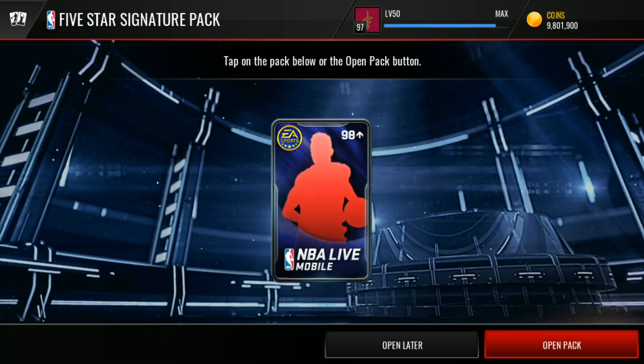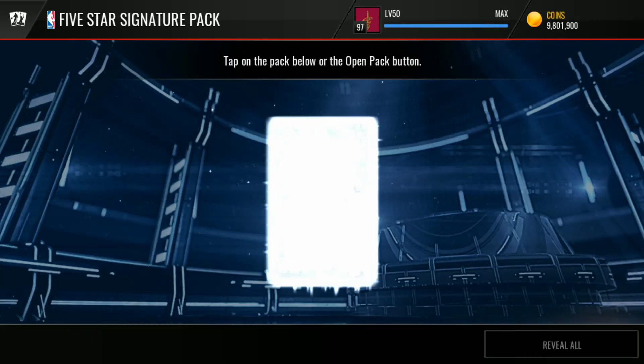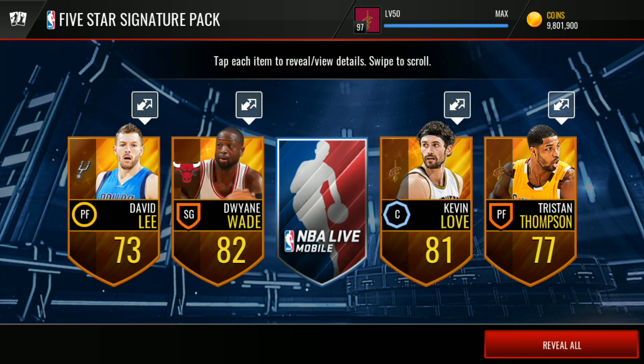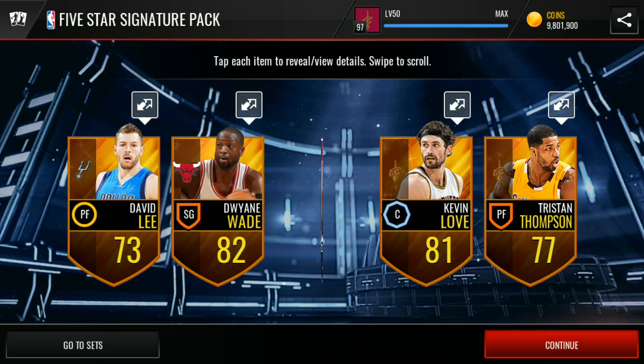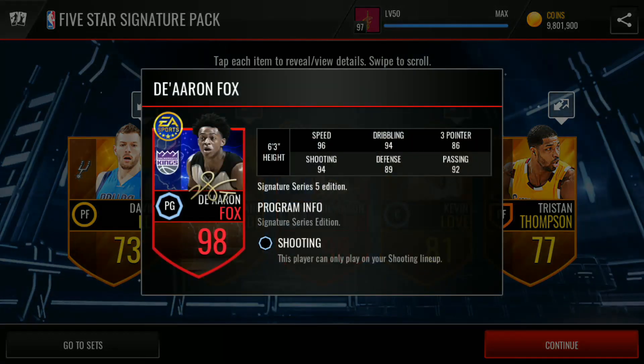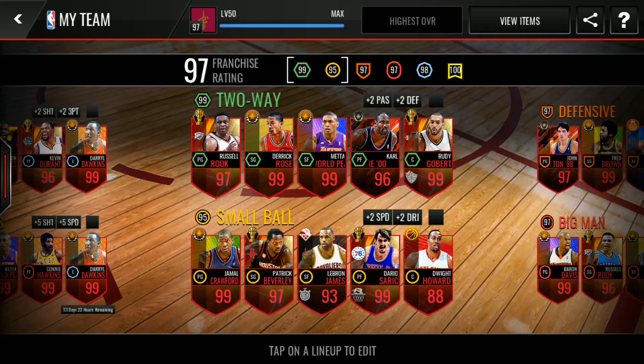Let's move ahead to our final pack — the Five Star Signature pack, a five-card pack. We've got Tristan Thompson, David Lee, and Kevin Love. Who is it going to be? Give me 99 Lonzo Ball! It's De'Aaron Fox, 98 overall point guard — that's a nice pull! He's got 96 speed, 94 shooting, 92 passing, and 94 dribbling. I'll take that, but I won't use him in my starting lineup since I already have 98 overall Chris Paul, and soon I'll have 99 overall Jason Williams once I complete that set.